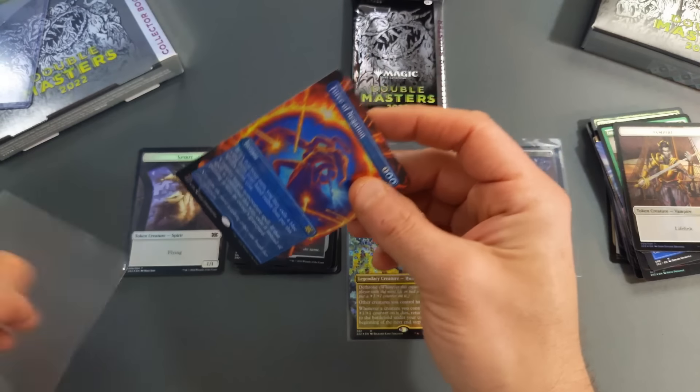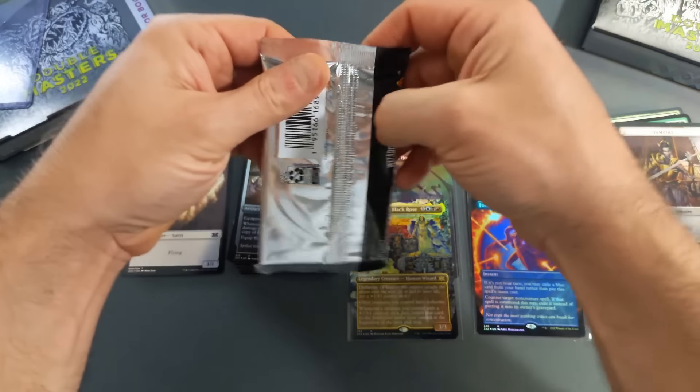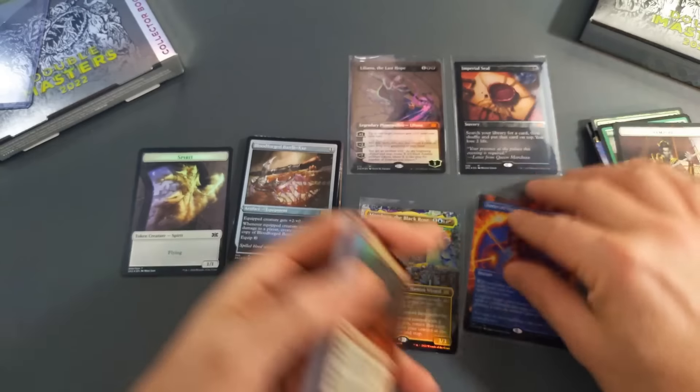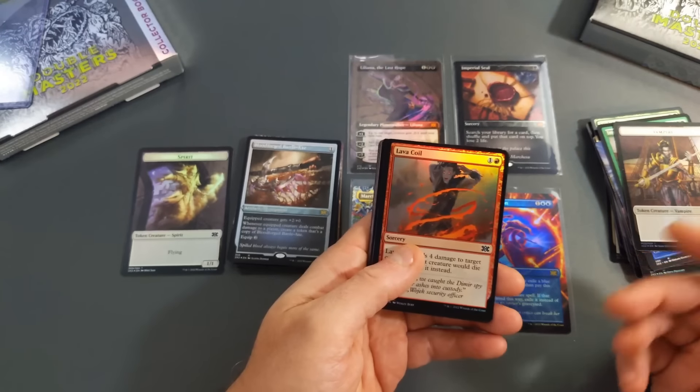I'm going to go ahead and sleeve up the Marchesa as well as this Force of Negation, just to highlight the hits here. This one card alone — really the Imperial Seal — would have paid for this box, assuming prices don't tank. It is release day.